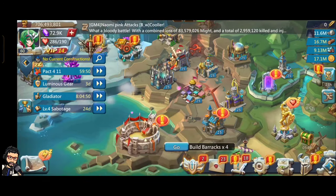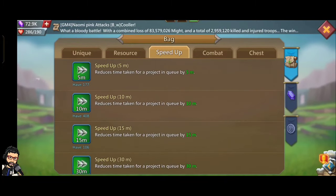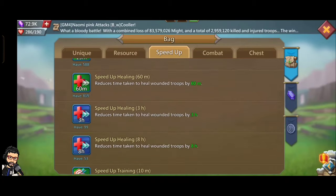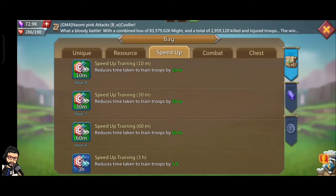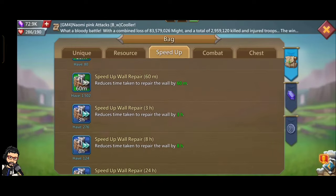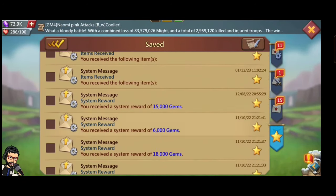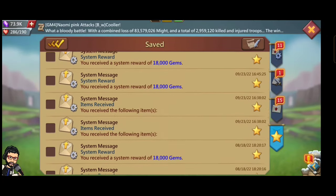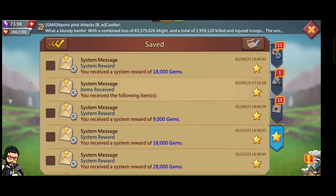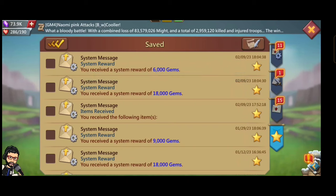However, IGG only gave me 17k gems and a $100 bootcamp pack initially. I still need to receive the $20 pack and 100k gems, so I contacted IGG using the live chat in settings. This sometimes happens because Creator Top rewards are system-generated, but the IGG support team helps very fast.